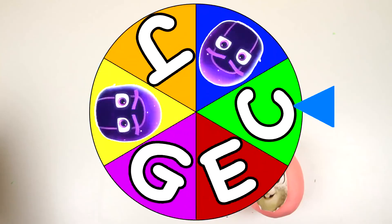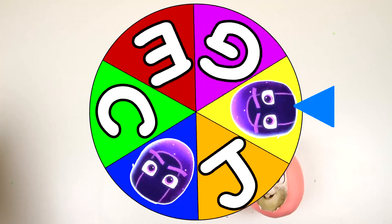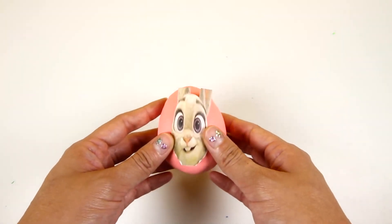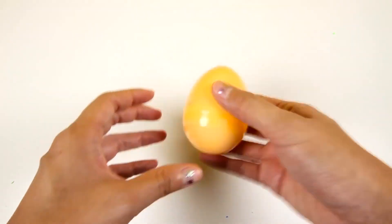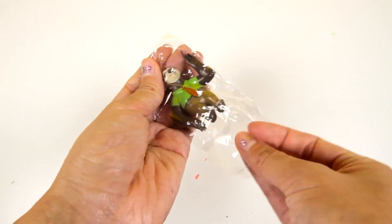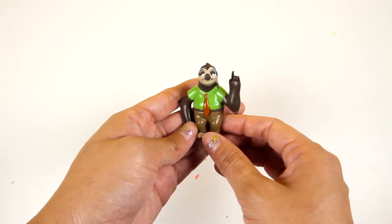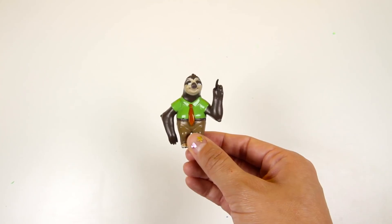Let's give the wheel one more really big spin! There it goes — and it's the letter J! I know who starts with the letter J — Judy Hopps from Zootopia! Judy is a brave bunny who chases her dream and becomes a police officer in Zootopia! I wonder what surprise Judy Hopps left for us. Let's open it up and see what's inside. It's Flash from Zootopia! Flash is Judy Hopps' friend — he moves very very slowly, but he actually likes to drive really fast cars! That is so funny!